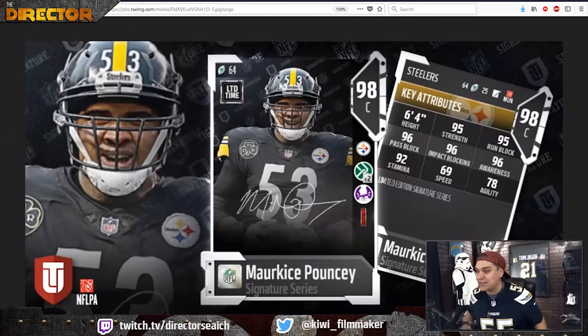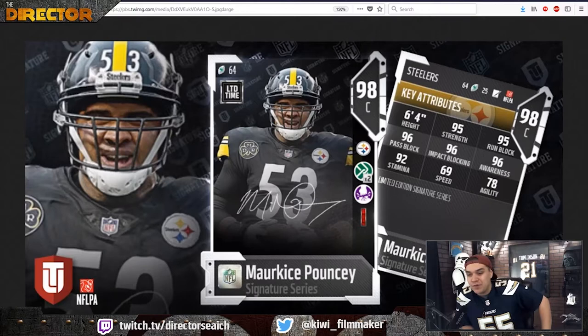What's up guys, it's the director here back again with another Madden 18 video. We just got our new signature players announced, the first one being Marquise Pouncey of the Pittsburgh Steelers. He's got 95 strength, 95 run block, 96 pass, 96 impact, 96 awareness, 92 stamina, 69 speed, and 78 agility. Stat wise, he doesn't look bad but he doesn't look as good as other 98s we've seen.